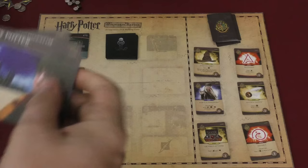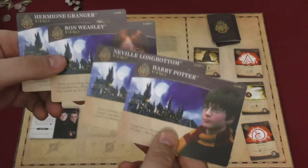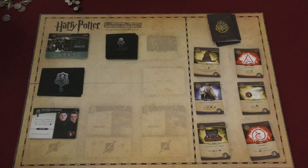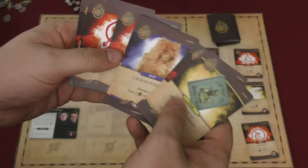Each person is going to pick one of the four main characters of the series — well, I guess Neville is kind of a main character. They don't have a special ability in the first game, but they will be replaced as the games go by, and some of them do have special abilities. Each gets their own custom deck. For example, here is Harry's deck, which includes the invisibility cloak, some spells, and his owl. While Hermione's deck has a cat and also some spells and things.